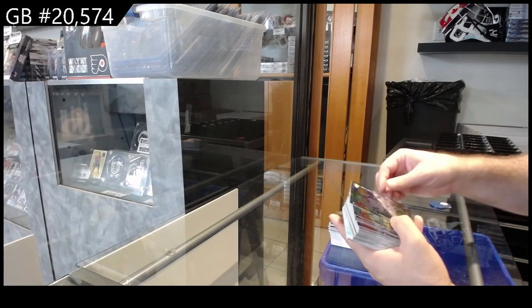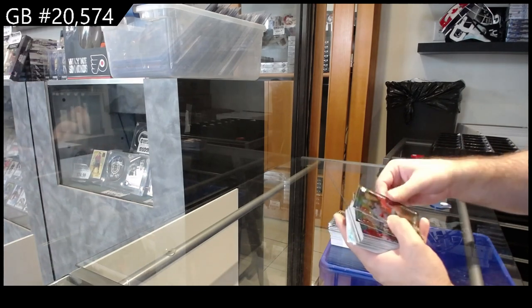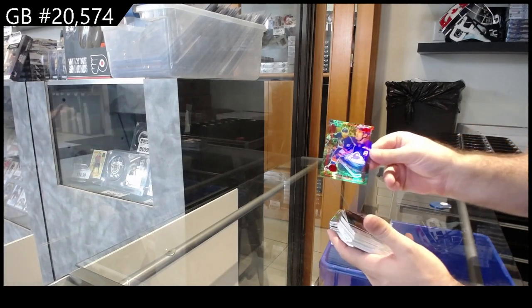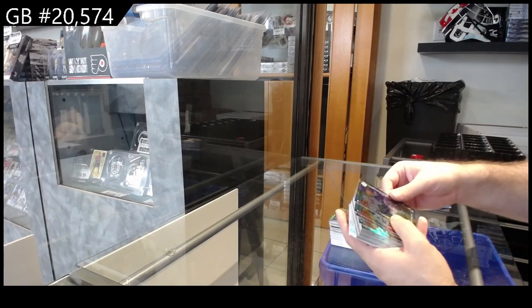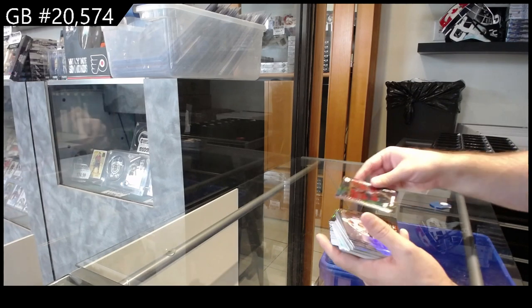Star Zones: Zuccarello for the Wild, Matthews for the Leafs, Carlson Sharks, Nelson Islanders, McDavid Oilers, Hamilton Devils, Matthews for the Leafs. A red Stat Zone of Nelson for the Islanders, Larkin normal for the Red Wings, Pettersson for Vancouver, Panarin for the Rangers, Stone for the Vegas Golden Knights, Ovechkin for the Caps.